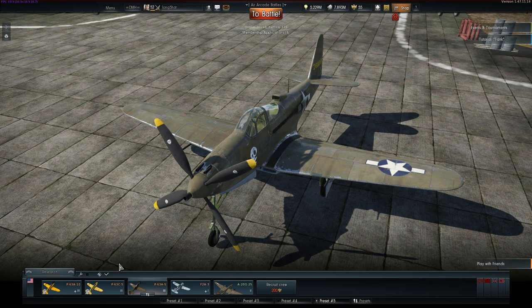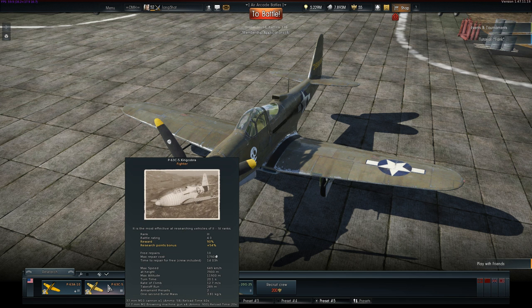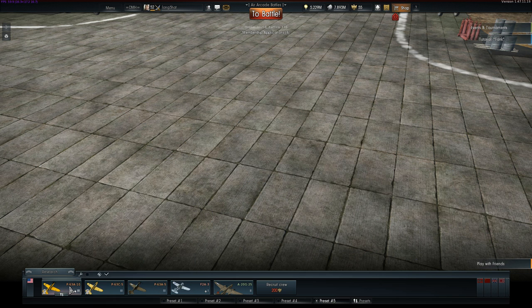Let's look at how these planes differ from each other. The A5 has a top speed of 676 km/h at 7,500m, and its cannon has 30 rounds. The C5 model is slower, only 649 km/h top speed, but its cannon has 58 rounds. The A10 also has 58 rounds but a higher top speed of 724 km/h, so that's the plane I'll be demonstrating in this video.